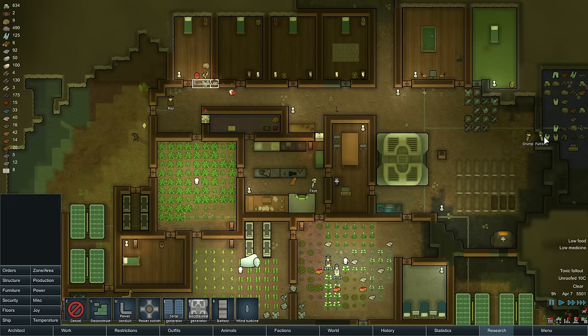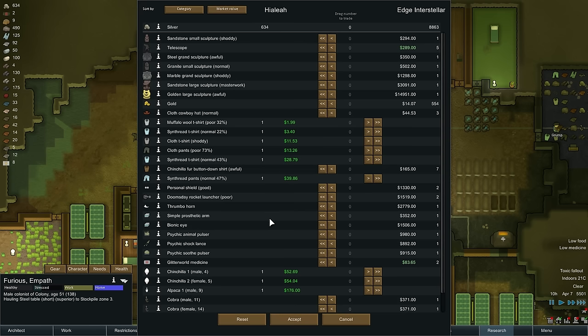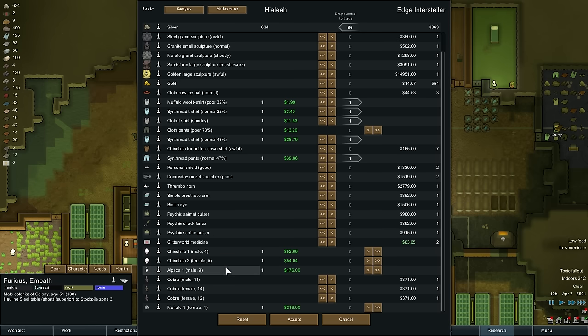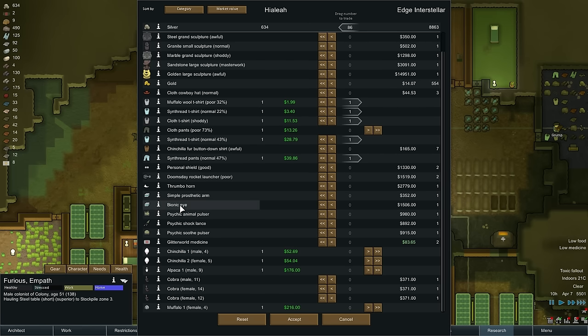Furious, you're awake - come talk to these guys. Buffalo shirt, you're out of here. Synthread shirt, see ya. Something to get rid of - not selling our chinchillas, we just bought those. Bionic eye, which we can't afford. That's fine.